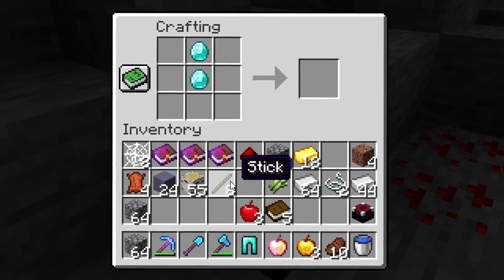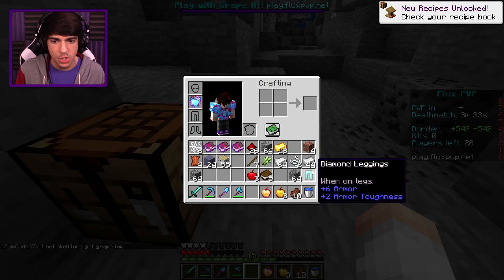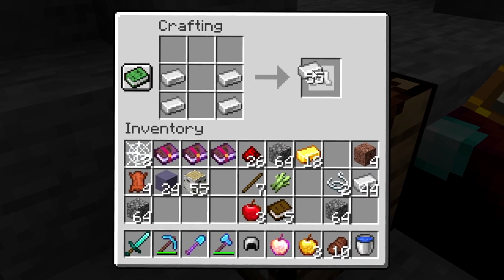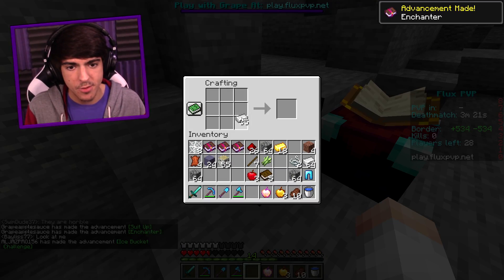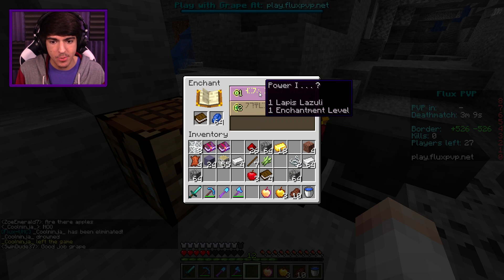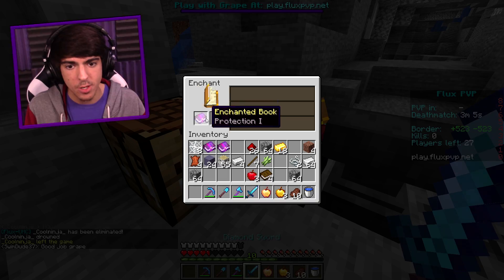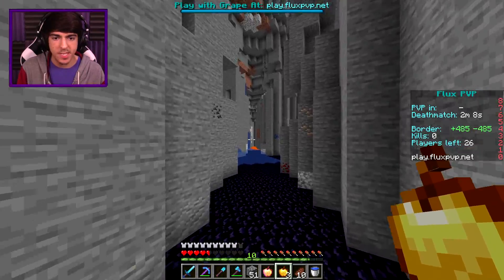We have two diamonds left over for a sword — let me make that now, ladies and gents. It is time to get stacked. Let's also get some iron armor on as well. Prot one on that — let's get a prot two on it after we craft our anvil, and there we go, prot two, just like that. Let's see what we can get on the book — maybe a good sword enchant, sharpness one, or a prot one book. There we go. Oh, what is this, a ravine? Ow — that was dumb. I don't think I took any damage though, this ravine is crazy.